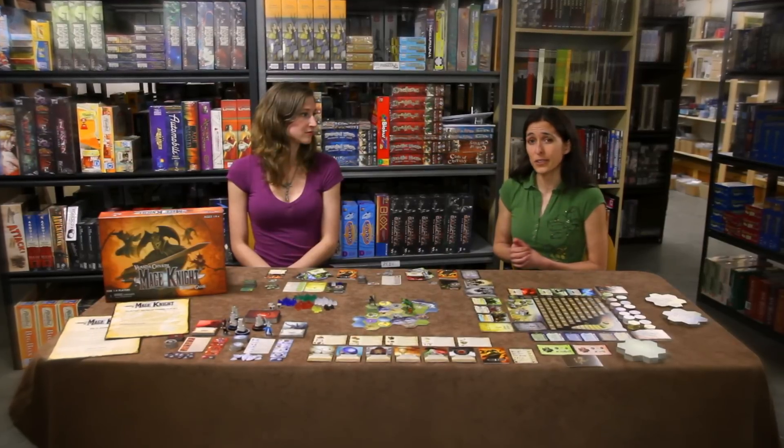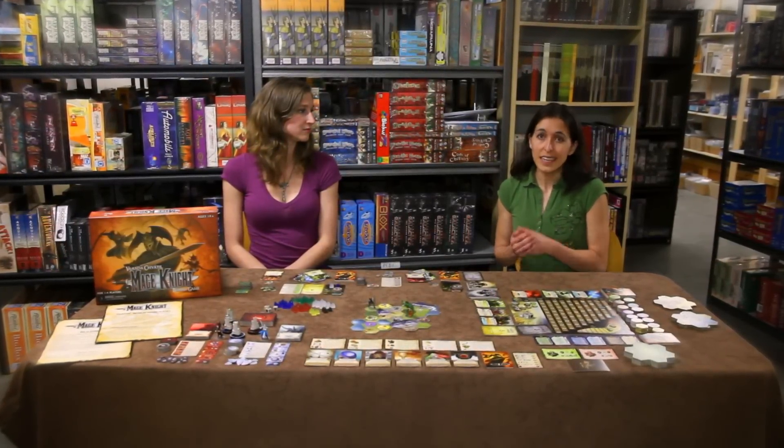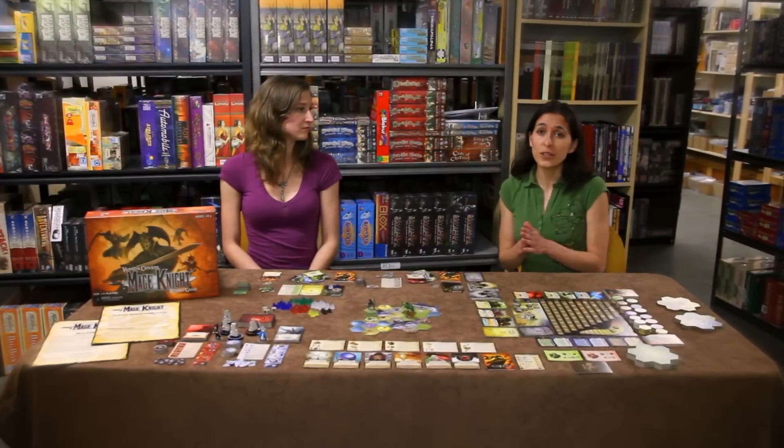On their turn, a player uses their cards and their skills to move, use special abilities, interact with different areas on the board, or fight. You can play as many cards as you would like from your hand to combine their abilities, or you can play a card sideways to give you plus one to any action.